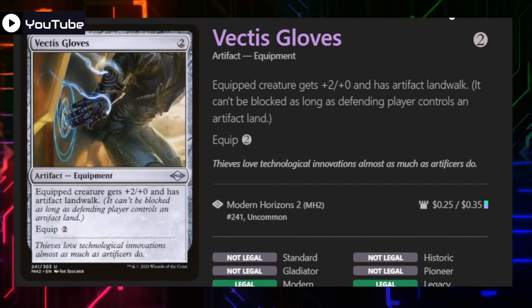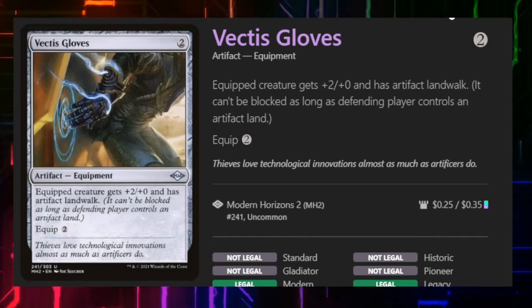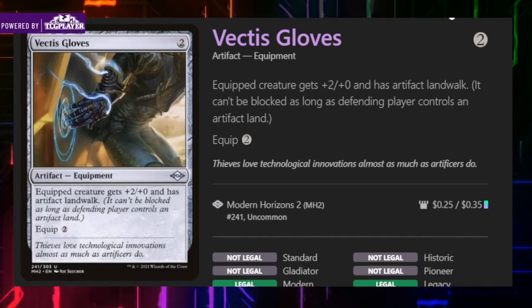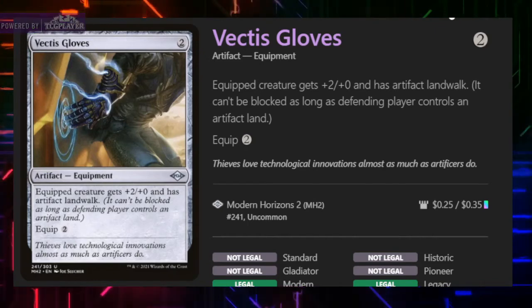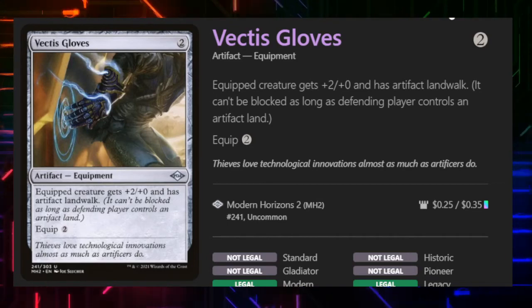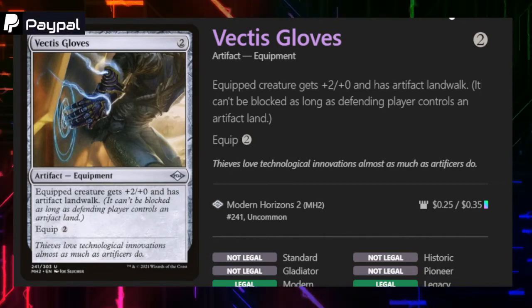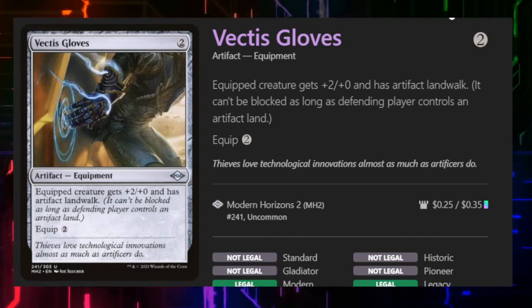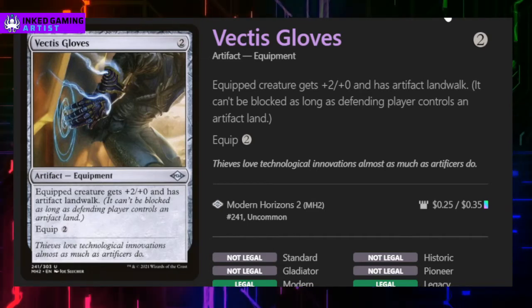We have Vectis Gloves. This is a weird one-off, but it gives a creature Artifact Landwalk, which is probably really good in certain formats and sets. I feel like it'd probably be really good playing against someone who's dived deep into either Mirrodin or Kamigawa for their EDH or Oathbreaker decks. It's probably not bad in Modern or Legacy formats where you have Affinity decks and other deck types that lean heavily on artifacts.